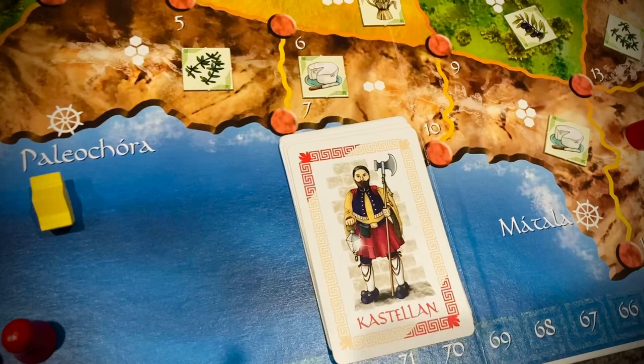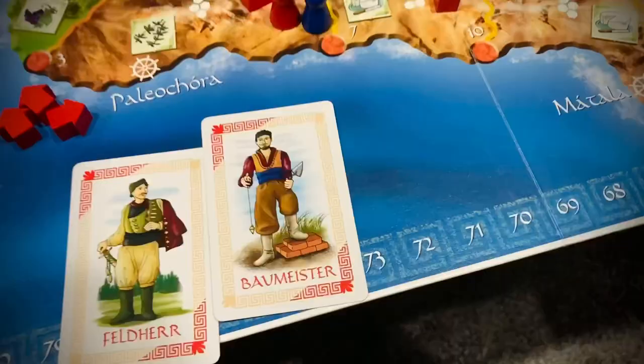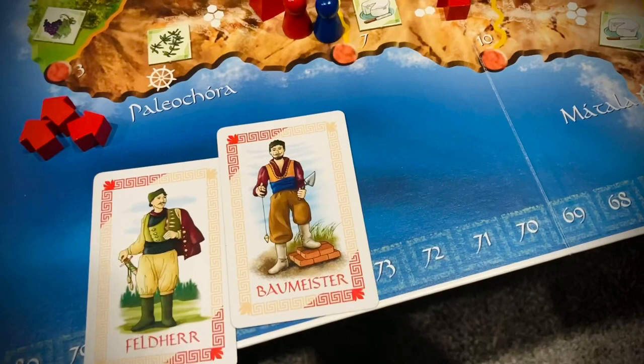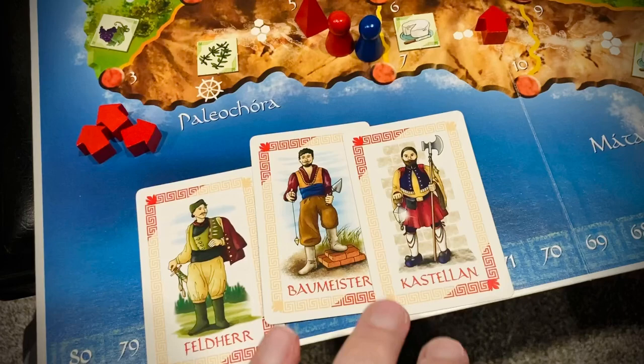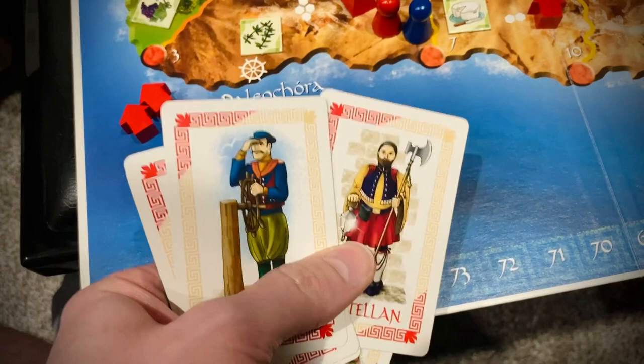The more you play the game, the more you realize you have a lot of interest in controlling which card is going to score next. After all the scoring is resolved, all players take all their used cards back into their hands, and then play continues clockwise from whoever played the Castellan. So the Castellan is sort of a reset card — you get all your action cards back.